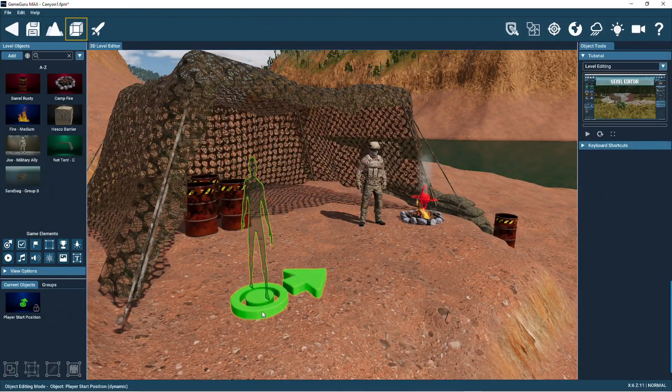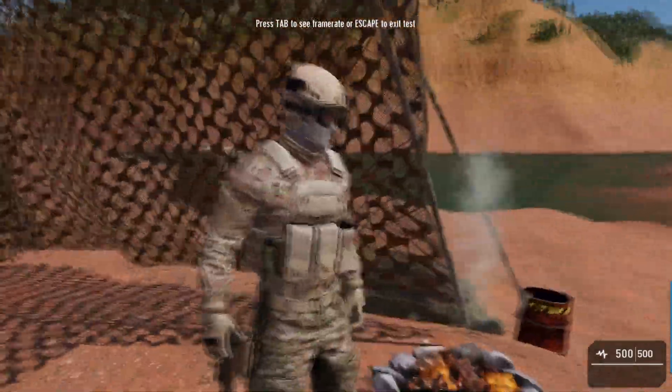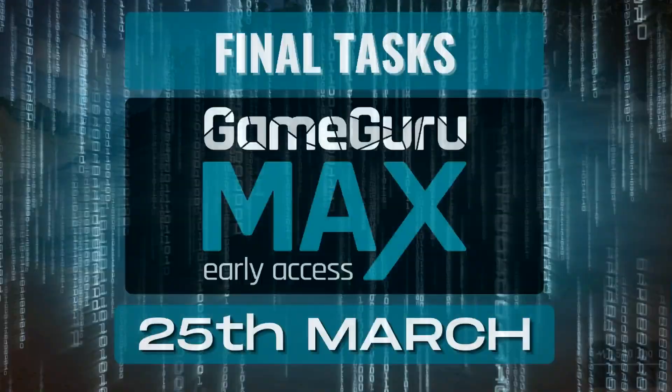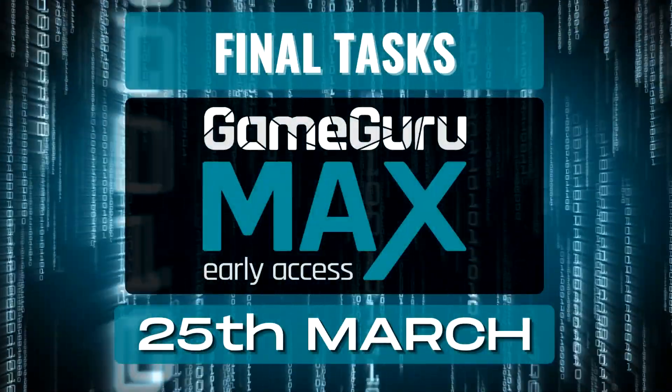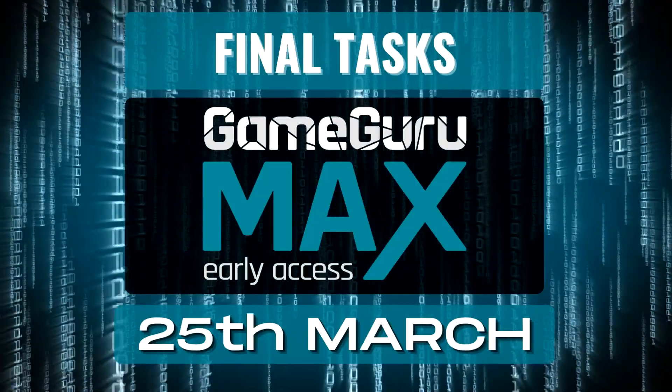We've optimized the terrain physics setup too. This means there's no delay when you press test level, thus speeding up the time between editing levels and trying them out. The team has also fixed hundreds of bugs and tweaks this past month, resulting in the software becoming more polished, faster and reliable.